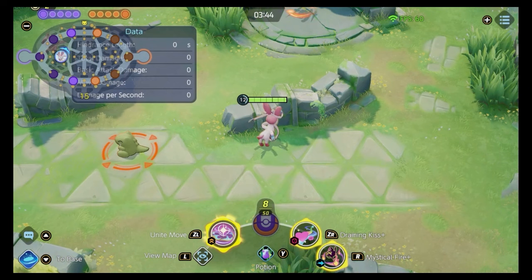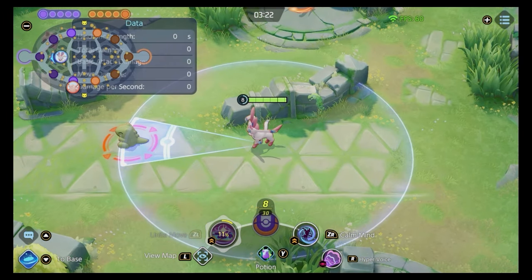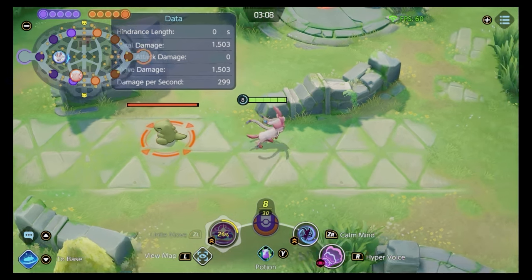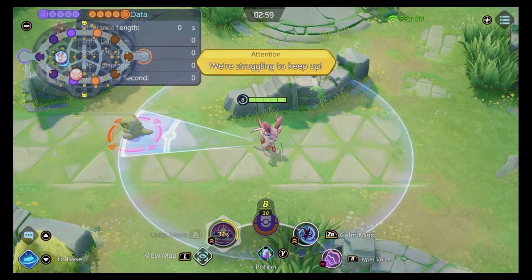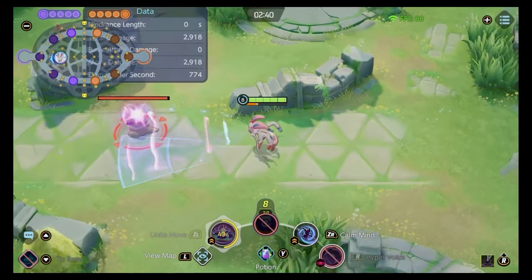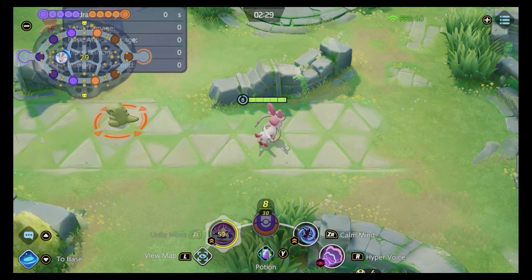The other moveset is Hyper Voice and Calm Mind. Hyper Voice has a close tick and a far tick — at level 8, the far tick does around 2,500 damage while the close range does about 1,500. So you need to be hitting enemies from that far tick to optimize damage output. Every time you hit an enemy, you place a Sound Wave tick that reduces their special defense by 20%, which is really strong for shredding tanks alongside another special attacker. The skill is static — you launch it and then move yourself around rather than re-aiming it, and it does 6 ticks of damage.